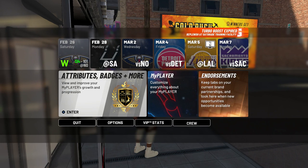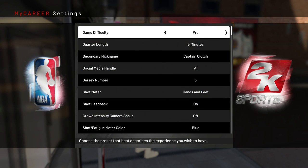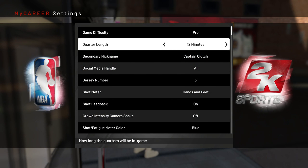The first thing you want to do is go to Options, then go to Settings, and make sure that you are on Pro difficulty. On Pro difficulty more shots will go in and you'll get a lot more rep.